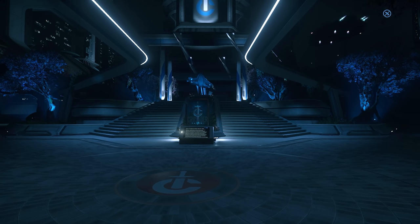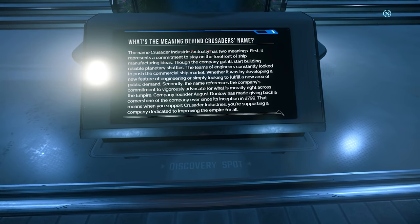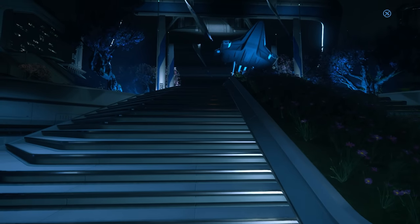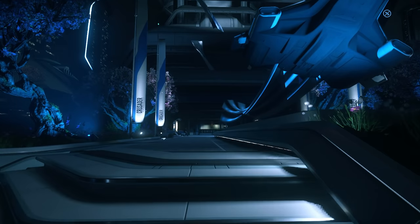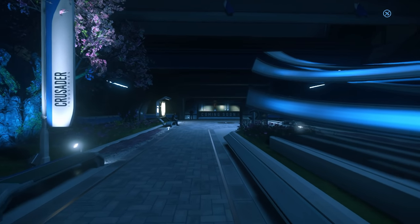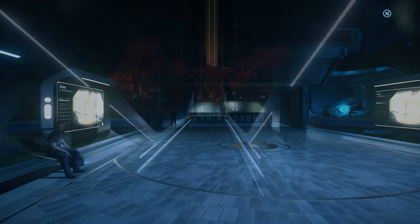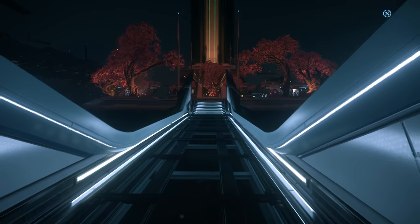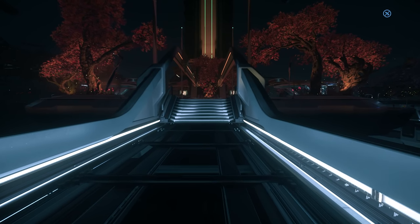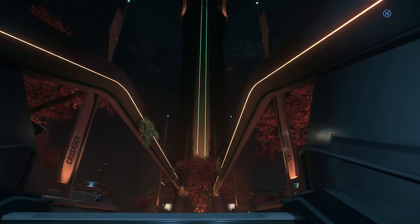Moving on to environment art: the team continued to polish Pyro's planets and moons. In Montreal, the team progressed with the grey box phase for the area, and Lawville's hospitals are approaching white box complete. These areas are much larger in scope and require adaptation to ensure they live up to their potential. The team also populated hospital locations with AI, and in parallel iterated on the creation and placement of derelict spaceship puzzles, which will be scattered across planets and space as minor points of interest, currently in proof of concept phase.